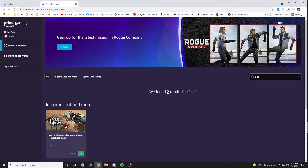I'm not going to click it because I already claimed it. But basically, once you click that, it'll ask you to claim your free Sea of Thieves Elemental Power figurehead. All you have to do is follow the easy steps of connecting it and sending it into your Amazon Prime account. After that, all you have to do is close Twitch, load up Sea of Thieves, and it will be in your ship cosmetics inventory. And there you go — a free Sea of Thieves figurehead using Twitch Prime and Amazon Prime.